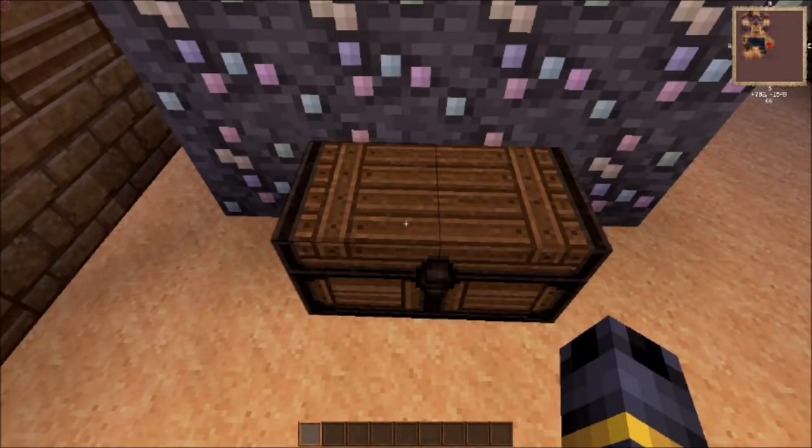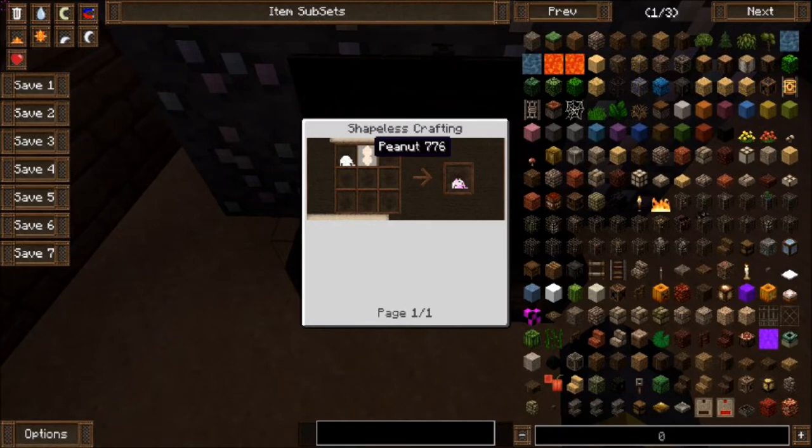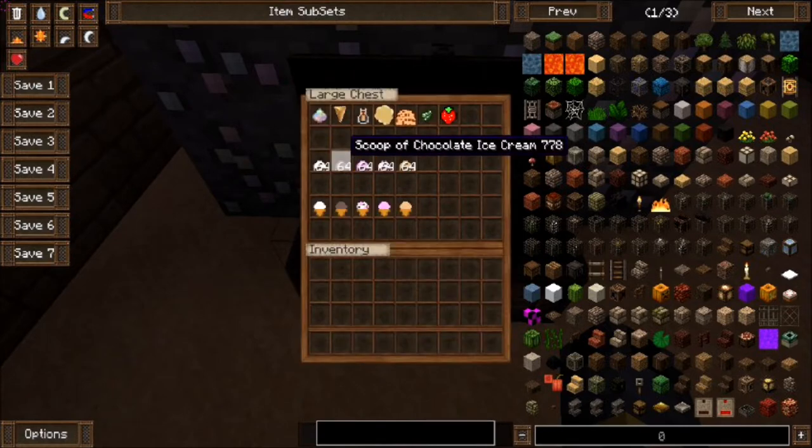A scoop of Rocky Road ice cream is created with a peanut and a scoop of ice cream. And a scoop of cookie dough ice cream is created with cookie dough and a scoop of ice cream.